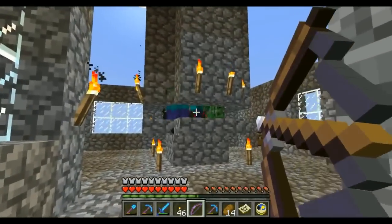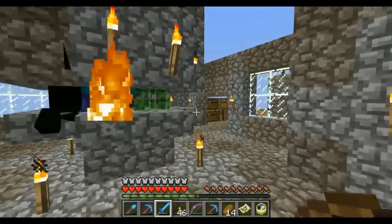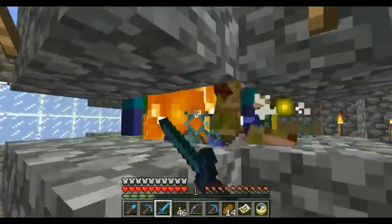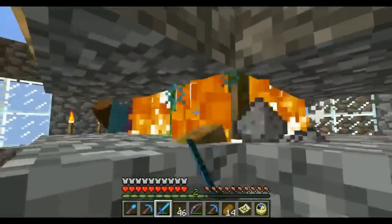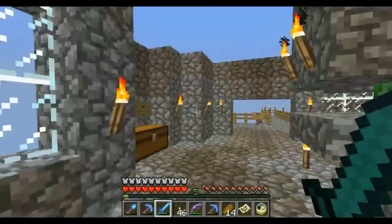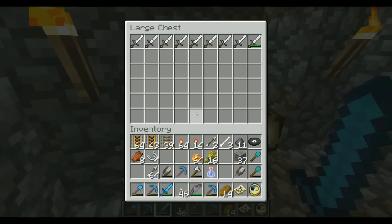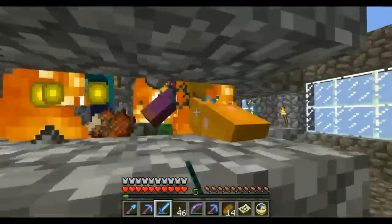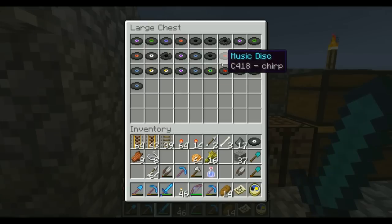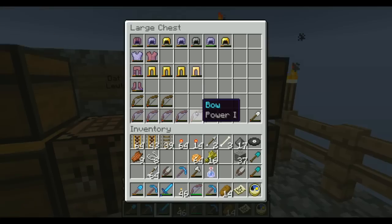This is our mob spawner room where you can farm XP and stuff. They all travel down a little pipe — my buddy made it, so I'm not exactly sure how it works, but they end up there so you can get lots of experience. Also a really good way to farm arrows and stuff like that. I got a bunch of swords sitting around and other loot. That's really helpful for enchants because you don't have to actually go out in the world and level up every time you want to enchant new tools.